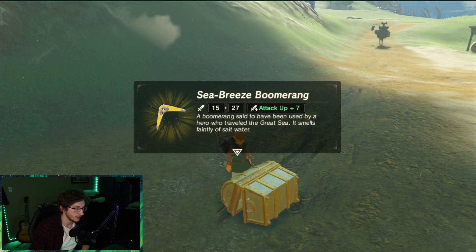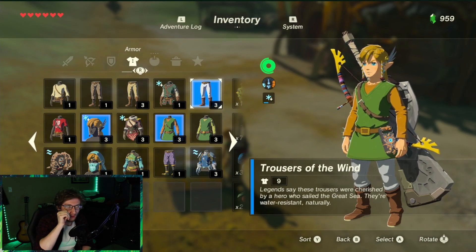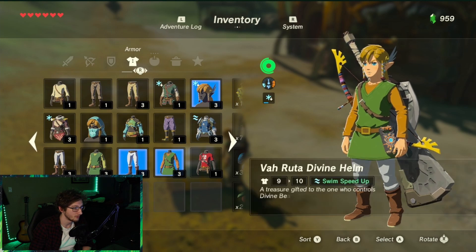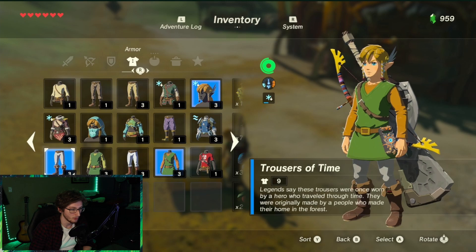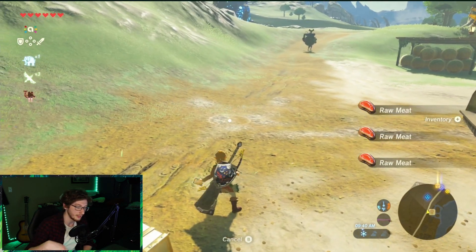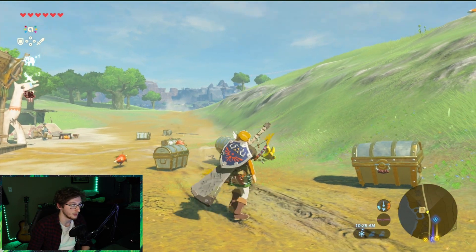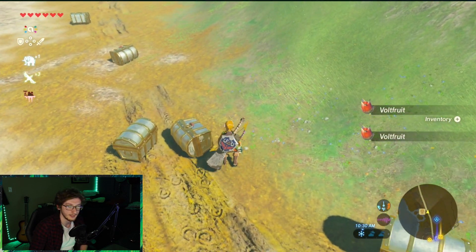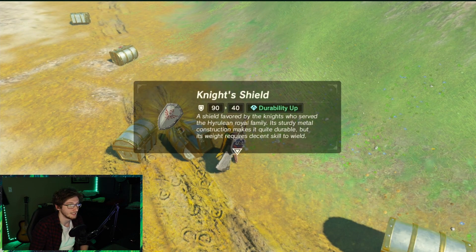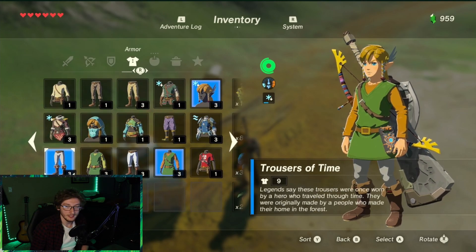It's the Sea Breeze Boomerang — hell yeah. Give me some tunics or cap or the trousers. Wait a minute — I thought I got the exact same pair I already have, but I don't. They look pretty much very similar. This is the trousers of the wind, and these are the trousers of time. They're both white, but the boots are different. I do like the trousers of time better, so I can wear those. But I would like a cap or a tunic. We didn't get it — this session wasn't terrible because I got the trousers of time, but I'm still a little bit let down.